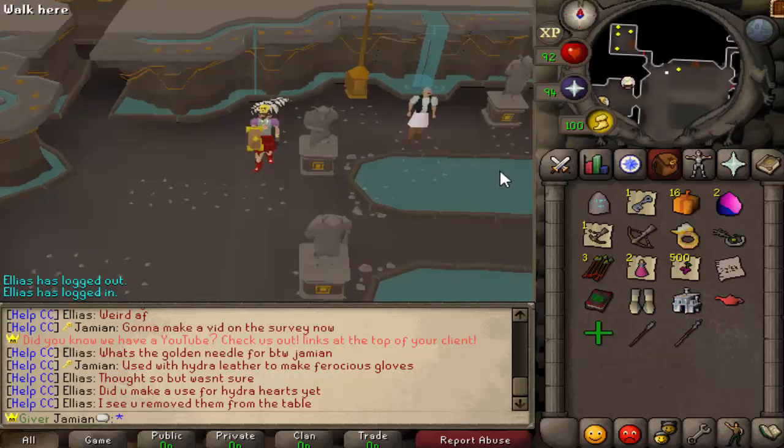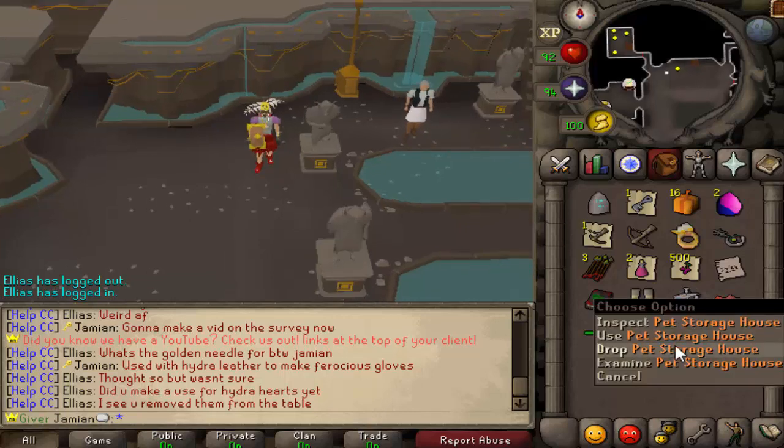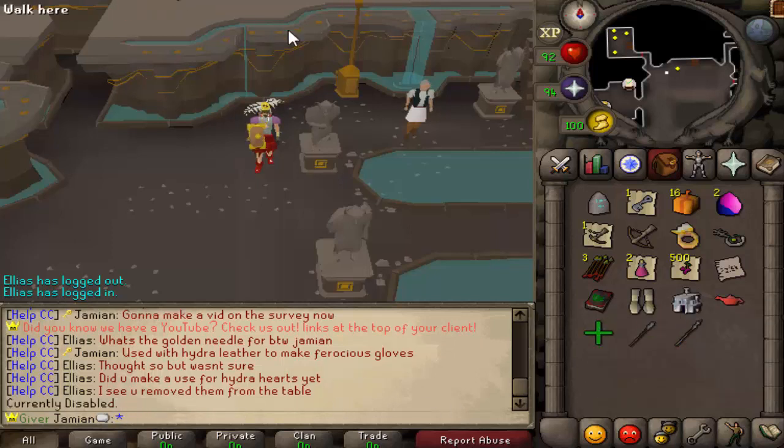So it was basically just a bunch of fixes of all the stuff that was broken. Pet storage was broken — it's currently disabled because the actual interface is broken too, but I didn't realize that until the very end. And that's probably something I can't fix anyways because Dark did the pet storage. But its item and everything was broken.